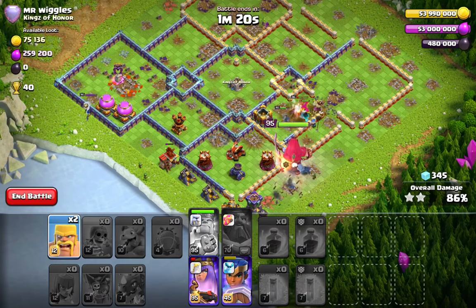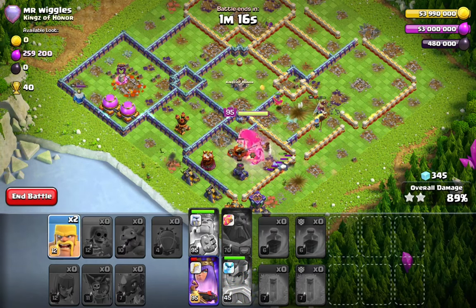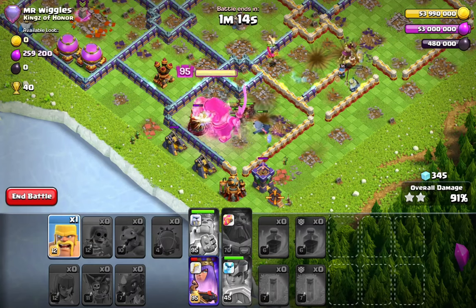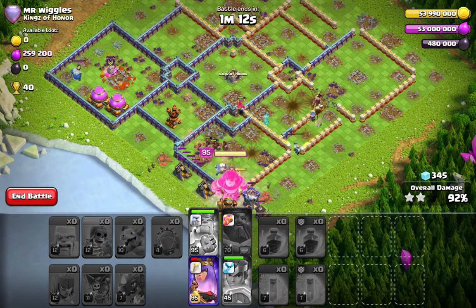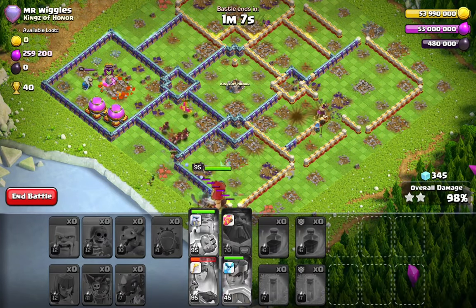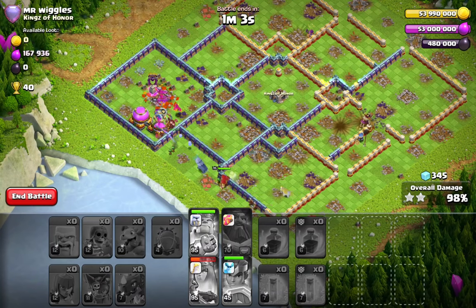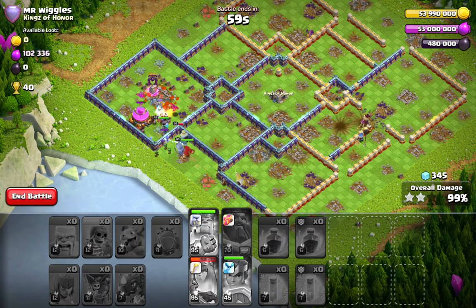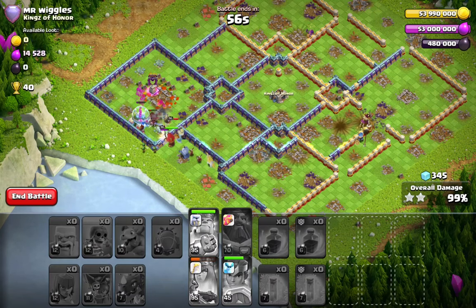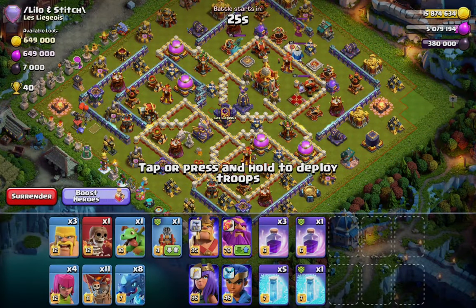Even if you lose all eight E-Dragons, you're still gonna be fine because the back end is always crushable with your hero equipments. The king goes in and especially with open walls you have access to everything. I do have one wall breaker in this army which gives you so much value — sometimes to not have your heroes on the outside of the base. We got this base absolutely crushed with our back end heroes as well.